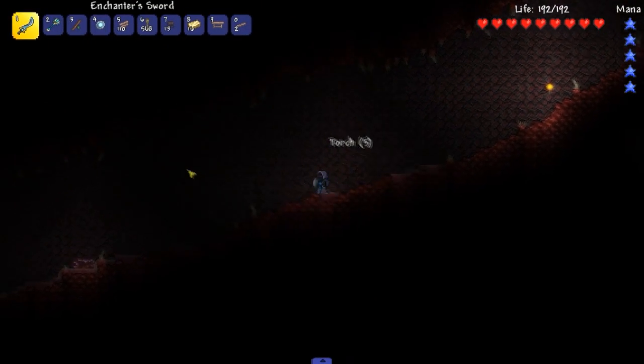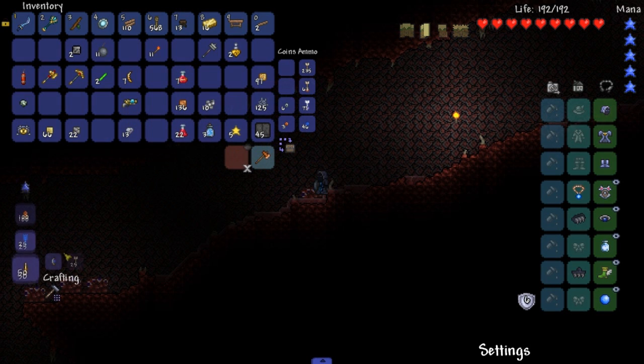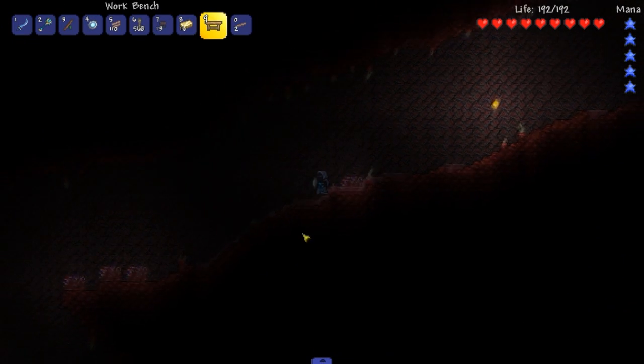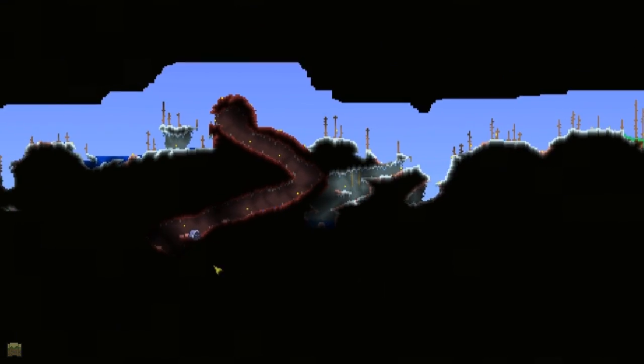Hopefully I have everything I need. This sword does give a little light — that's nice to see. What am I missing? I got mandibles. Oh, I don't have iron — that's what I'm missing. Where did I come here then? Alright, I guess I got to find iron and then come back into here.